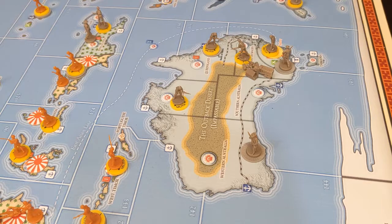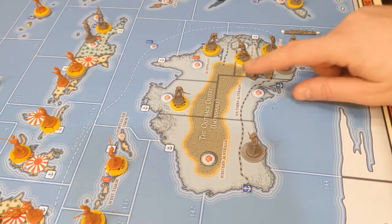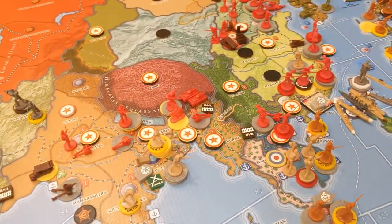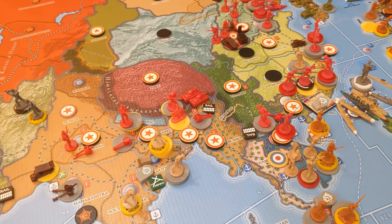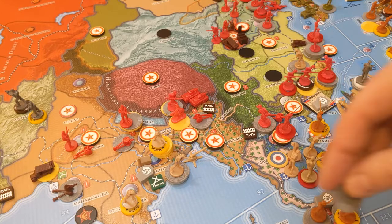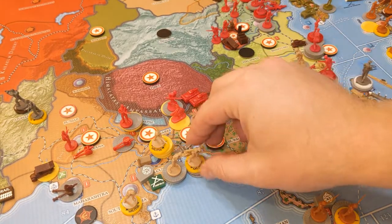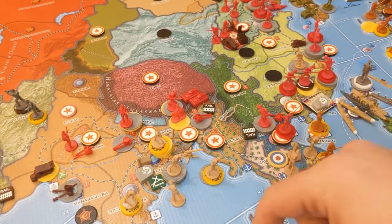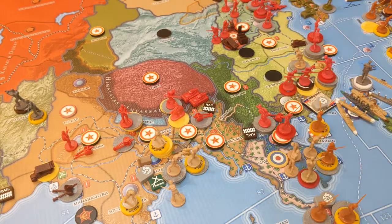Let's start placing our stuff on the board. First we're going to place our Anzac stuff — specifically our transport there, and our factory is going to produce one infantry here as well. Now the FEC: I was upgrading the militia and getting our artillery and three militia, so I have an anti-aircraft up there, placing three militia down here, and upgrading one militia into regular infantry.